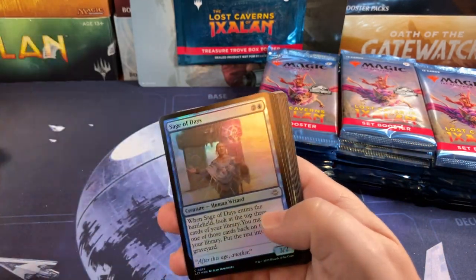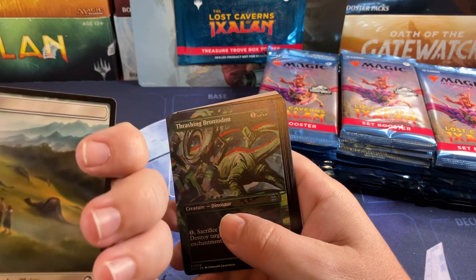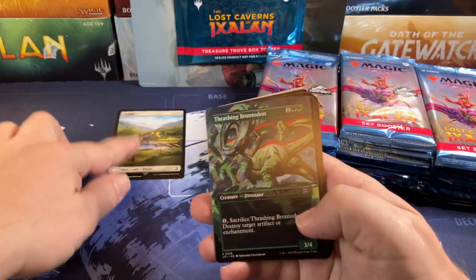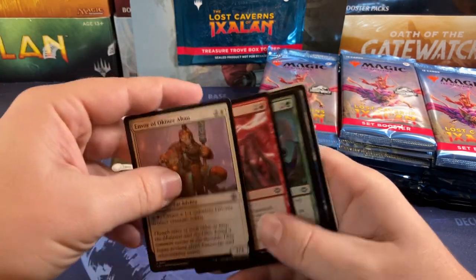Dino Sage of Days and Hulking Raptor — oh, and there's one of our Jurassic World cards. Missing a line here for the planeswalker, and the rest of it's not too exciting.